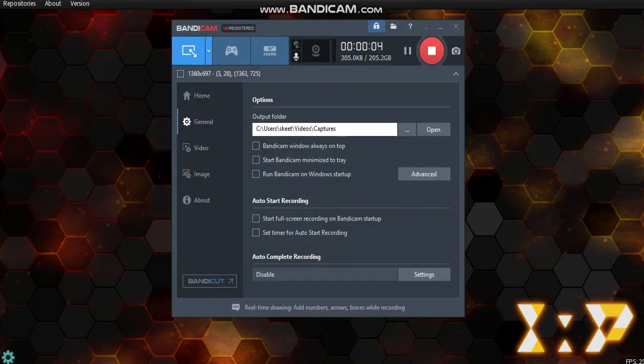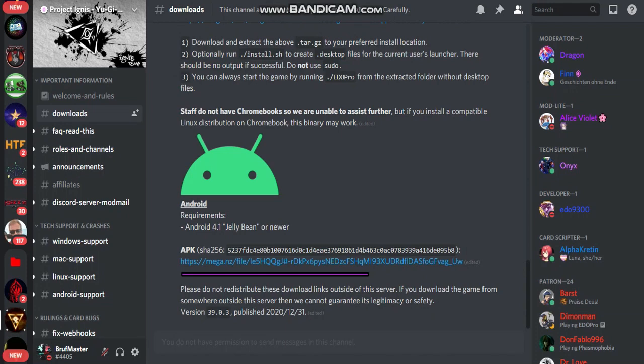What's up everybody, it's your favorite duelist Prof Master here. In today's video I'm showing you guys how to download Edo Pro on PC and mobile. It's basically an easy tutorial — all you guys have to do is just join their Discord.